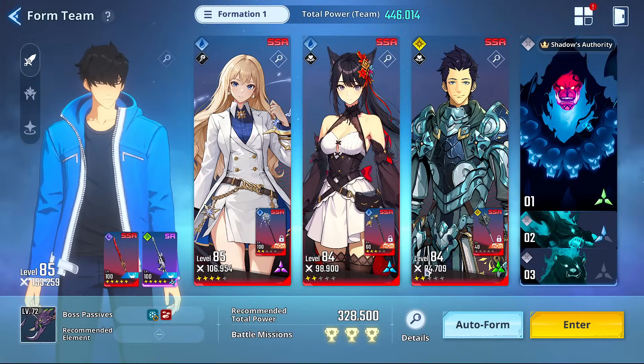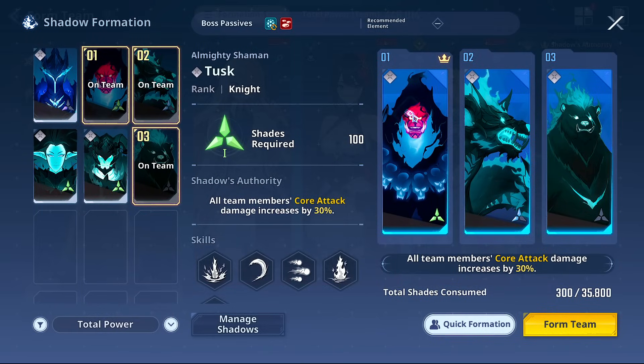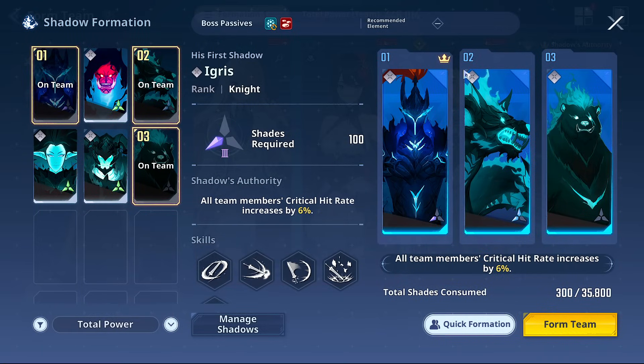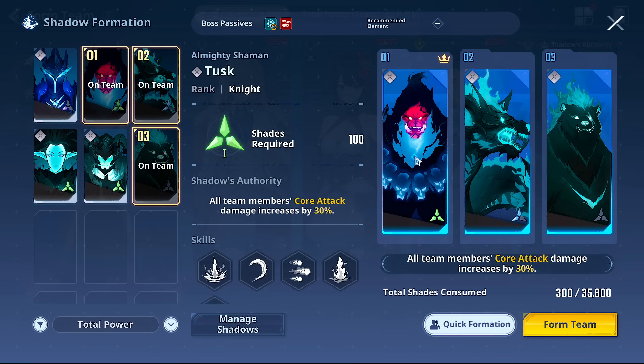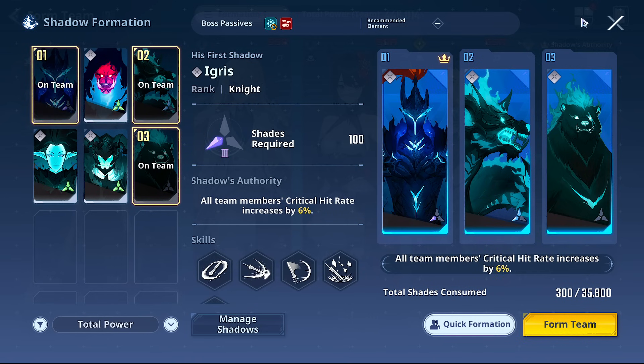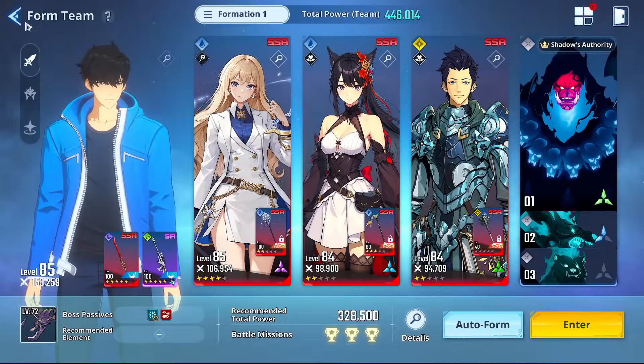For shadows, don't run Karglagon as your main. The shadow setup is basically fixed no matter what — aside from when you're using Alicia, the other two shadow slots pretty much don't change. That's what I would recommend.